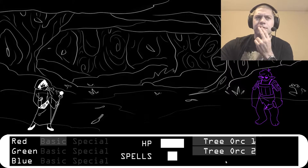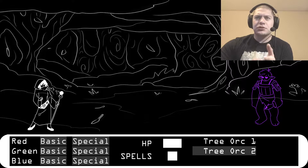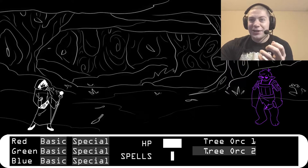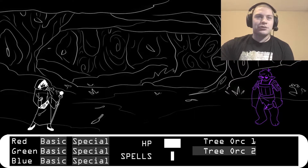I'm confused. Continuing to cycle through attacks: red basic, green basic, blue basic — all targeting Tree Orc 2. Then red special, green special, blue special — still Tree Orc 2.